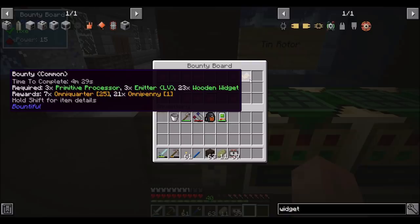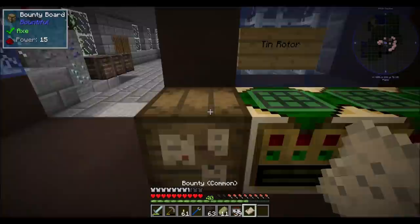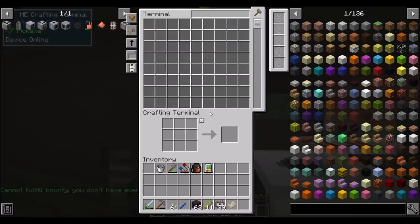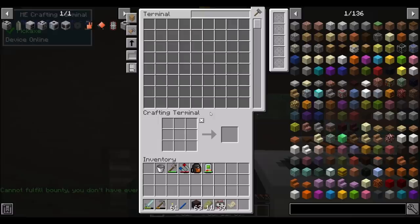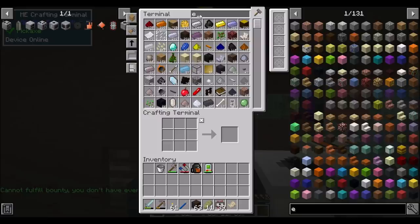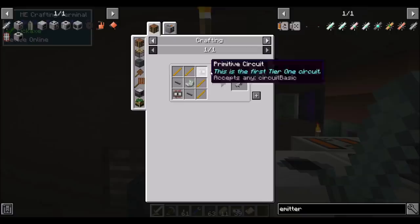25 OmniQuarters — if I make three primitive processors, three LV emitters, and 23 wooden widgets. I'm just trying to figure out how this thing works. So I've got three primitive processors. Three emitters — LV. They don't look too bad, but also not terribly easy.